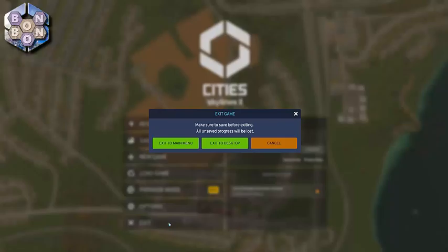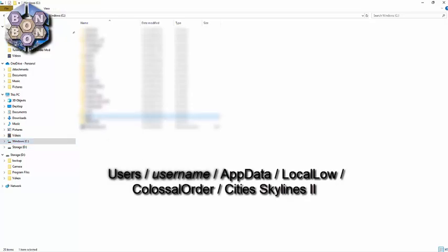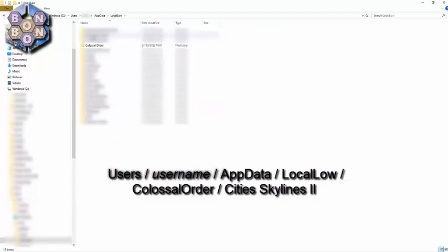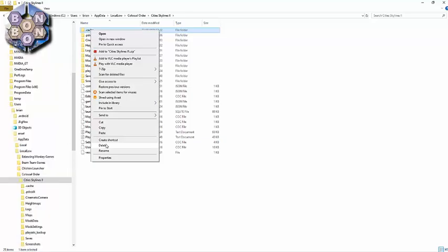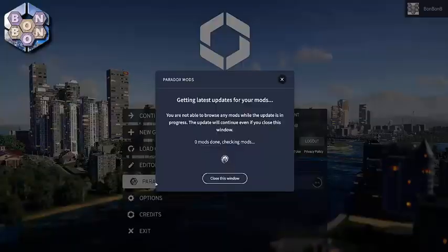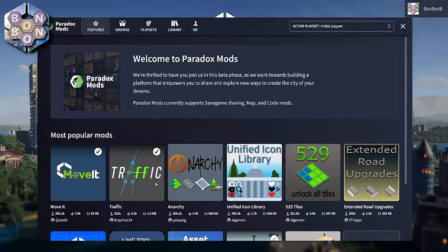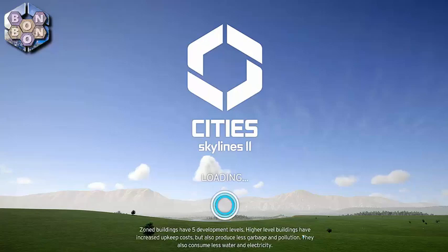Close the game down. Open File Manager. Navigate to Users, Username, AppData, Local Low, Colossal Order, City Skylines 2.0 and Cache, and then delete the folder. Now relaunch the game. Make sure your mods are still subscribed and active and then load your save. Your mod should now be working.